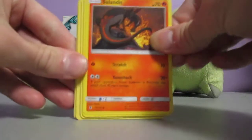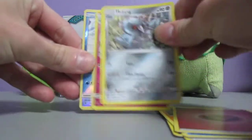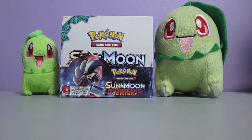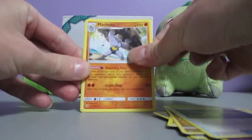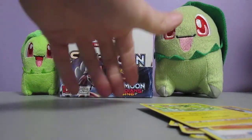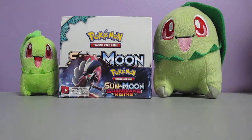This pack starts off with Salandit, Stufful, Slowpoke, Wishiwashi, Nosepass, Fairy Energy, Matang, Hakamo-o, Whimsicott, Alolan Sandshrew Reverse Holo, and Pangoro regular rare. Why is Pangoro always a regular rare? It is in this set, it is in Forbidden Light, it is in Breakpoint. Is there ever such thing as a Pangoro holo card? Apparently not. Here we got Fletchling, Petalil, Beldum, Alolan Vulpix, Slowpoke, Lightning Energy, Hakamo-o, Energy Lotto, Machoke, Whiscash Reverse Holo, and an Oricorio. I've got three of those now - I've got Lightning, and Fire. I don't even know what the other type is.